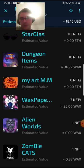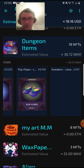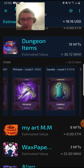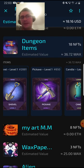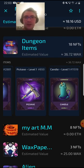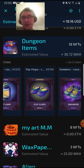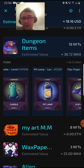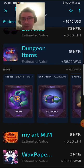We have some more dungeon items — some gear. Almost every single one of them is for sale. I just kept the candles because they said there's gonna be an event with them. They're really cheap either way, so if there's an event maybe they'll go up in price and I can sell them, or maybe I can use them. Either way I'm gonna keep them — there's no point in selling right now. We have some claws as well.